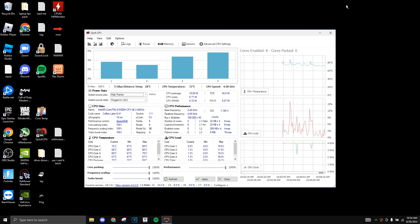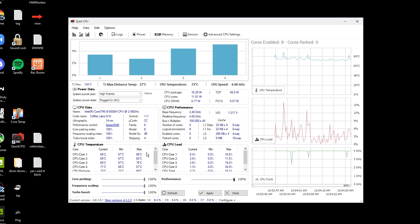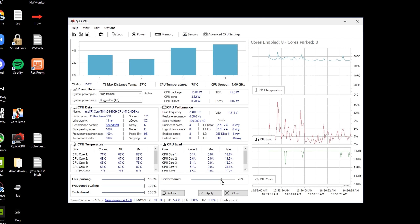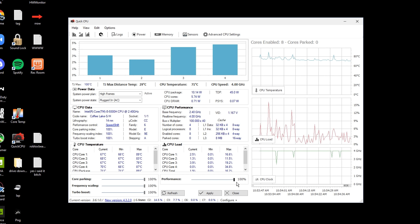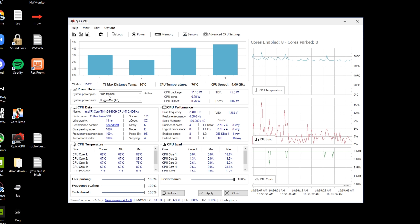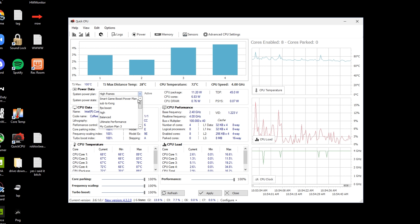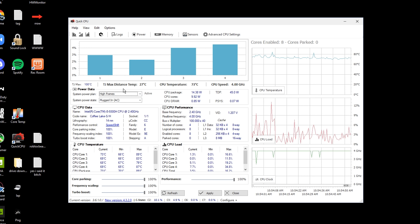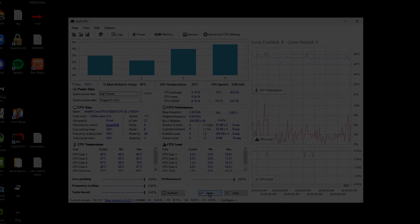Next thing I do is check Quick CPU. These settings always go back to 50 whenever I open up my laptop, so I have to bring it back up to 100. Also make sure the system power plan is on high performance — sometimes it does change. High performance is basically the default power plan. I have ultimate performance too, but I use high performance. It does help.